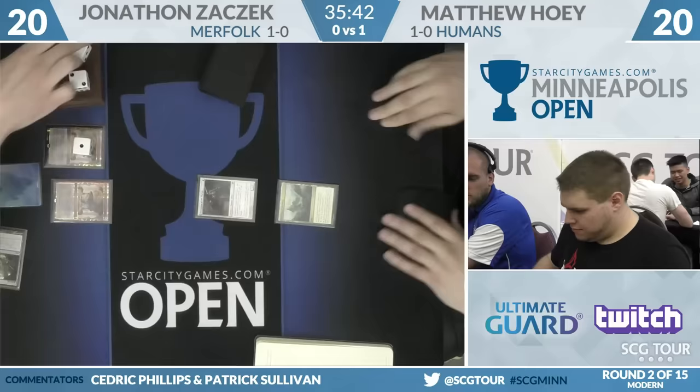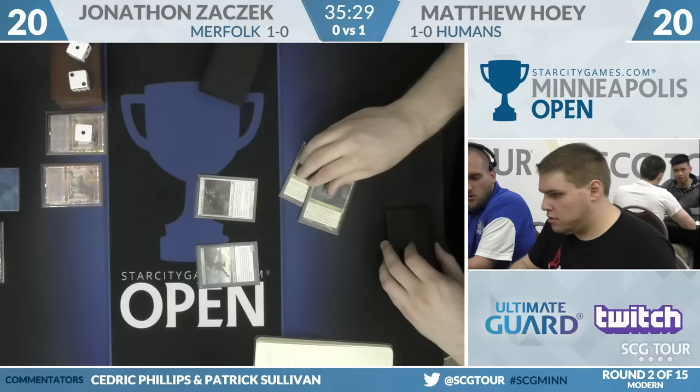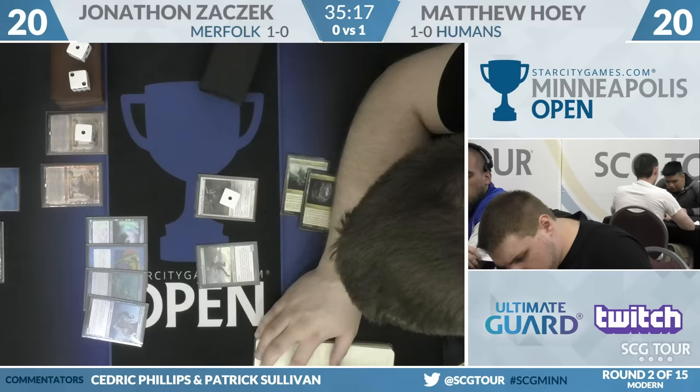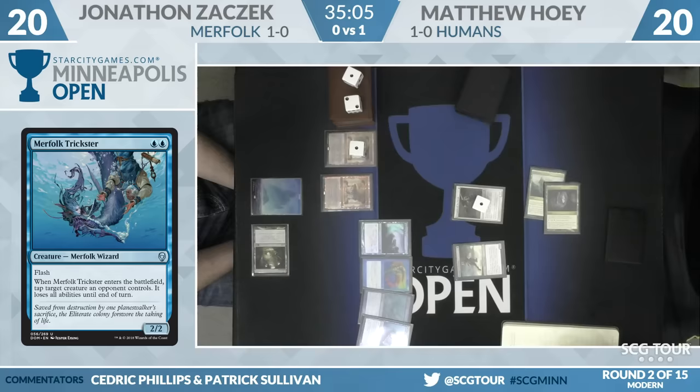Horizon Canopy and Cavern of Souls are in Hoey's hand. Cavern of Souls comes down naming Humans. Here's a Kitesail Freebooter — two triggers: one for the Freebooter, one for the Champion of the Parish. Champion gets a counter. Freebooter looks at the hand — a whiff. I see a Lord of Atlantis, a Merrow Rejury, a Tidebinder Mage, and one that was tricking me — the Trickster. I hook, line, and sinker on that. There is Merfolk Trickster: two-two Flash for blue-blue. When it enters the battlefield, tap target creature an opponent controls; it loses all abilities until end of turn.